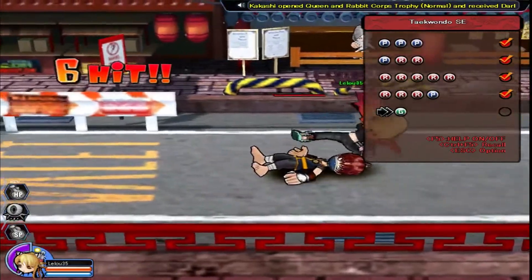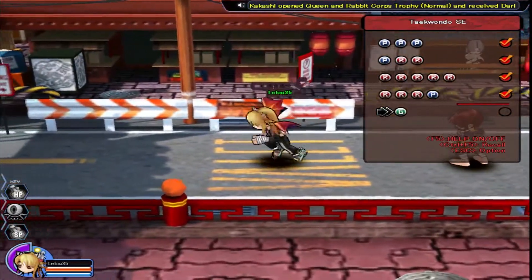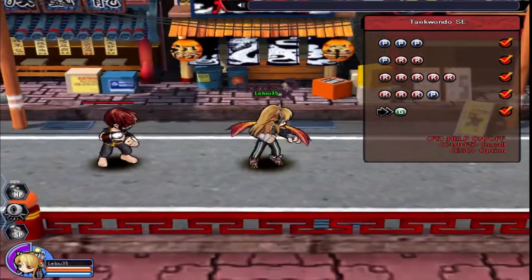Now I'm going to show you the Taekwondo SE. Let me get the right pose angle and get right into it. First off we have punches — because it's Taekwondo, it's not really focused on punching, we're focusing on the kicks. We have a punch, kick, kick — pretty basic.